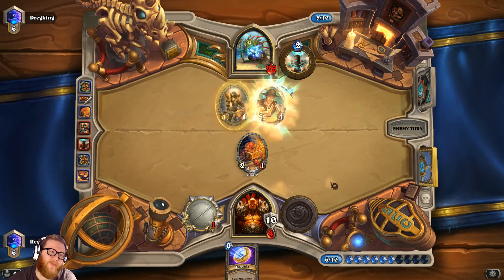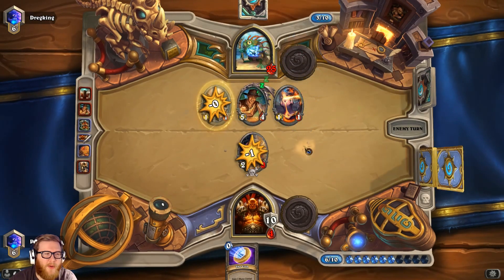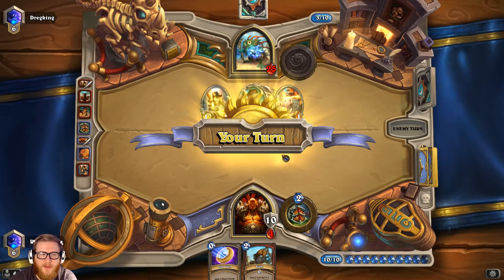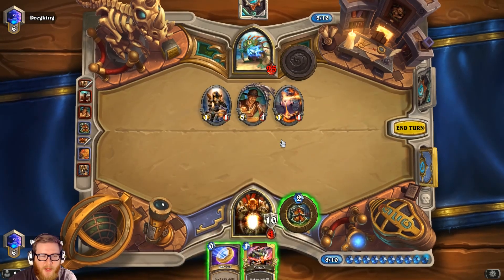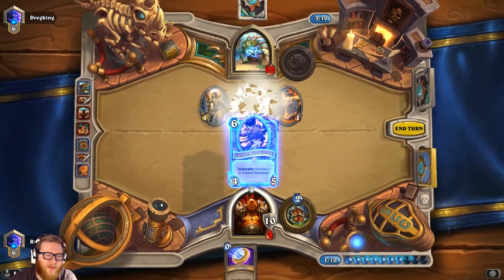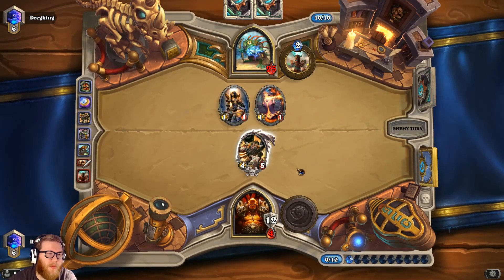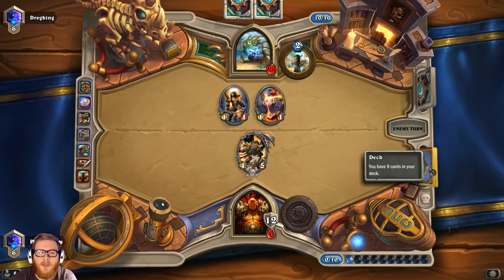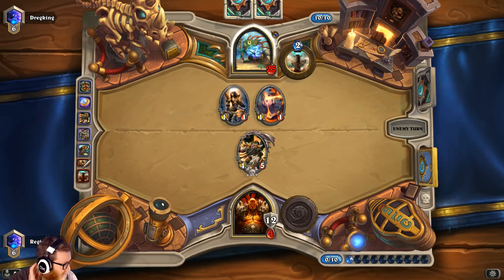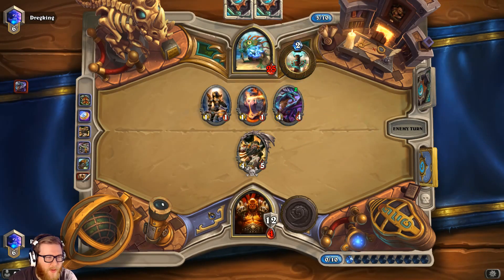He had a bad draw too, so we're at least generating armor and back up to a halfway reasonable life total. That's a pretty good draw for him though. Shield Slam and Execute is a little better since we've seen both Flamewreaths. Cairn Bloodhoof is actually totally fine — we'll just coin out the hero power. As long as he doesn't have Hex, which is very possible since he's drawn two cards. Our top deck should be better than his at the very least.